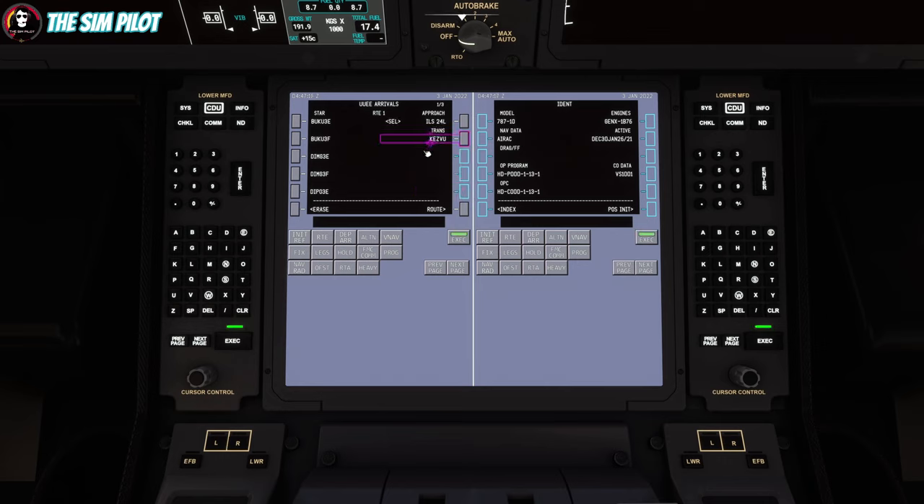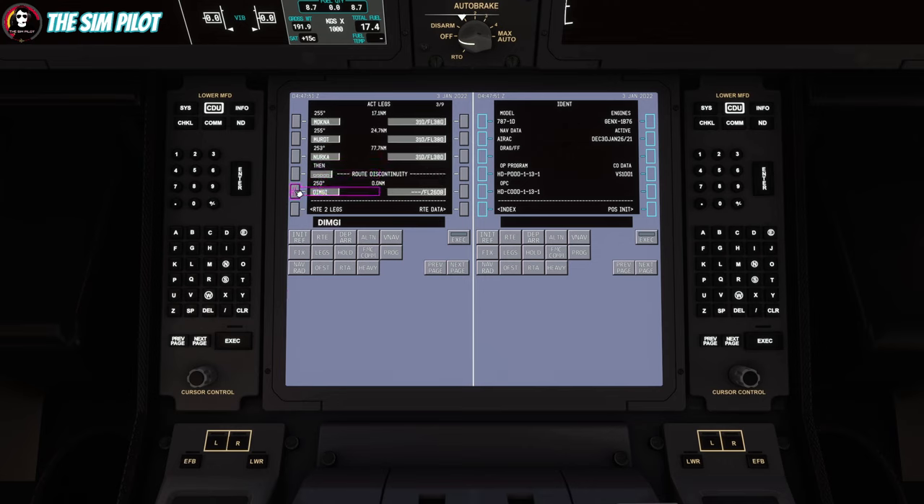Going to the departure arrival menu, for our arrival we'll select ILS 22 4 Left. Our STAR in the arrival route is DIMK3 Foxtrot, and our transition is CASBU — the only transition available. We'll execute this too. That is our route planning done except for discontinuities that we need to clean up. We go to the next page, scroll to find any discontinuities, select the next waypoint with the line select key, paste over the discontinuity, and execute to get rid of it.